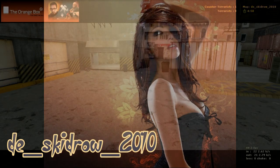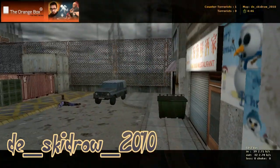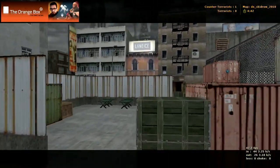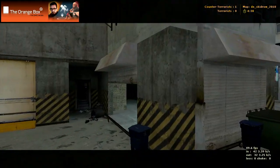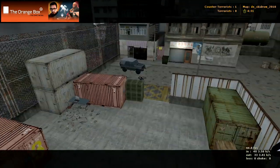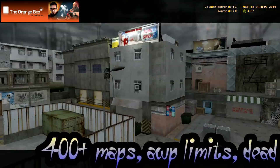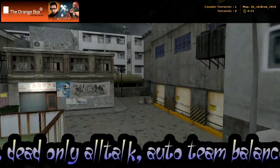Here we have a map called DE Skid Row 2010, and this is the terrorist spawn. You can either start off by going to your right, going to your left, or going up to the middle areas here. The middle areas are actually also to the right, because if we had gone to our right, we'd just come through there and out onto the street. I'm going to start us off by going to the left first.